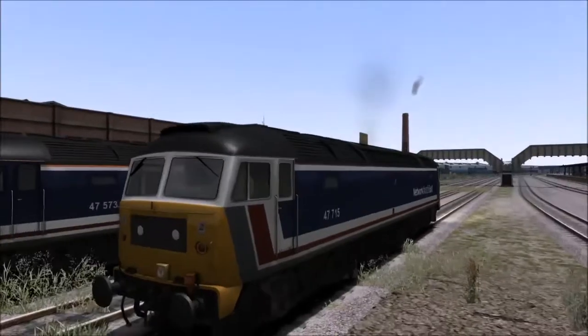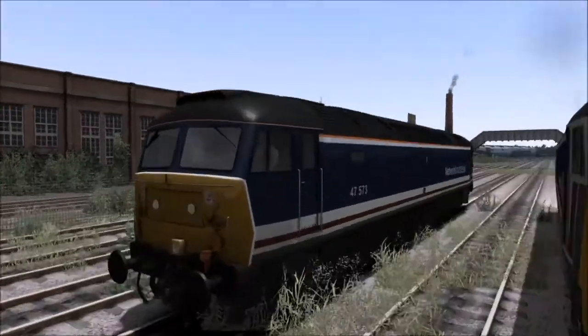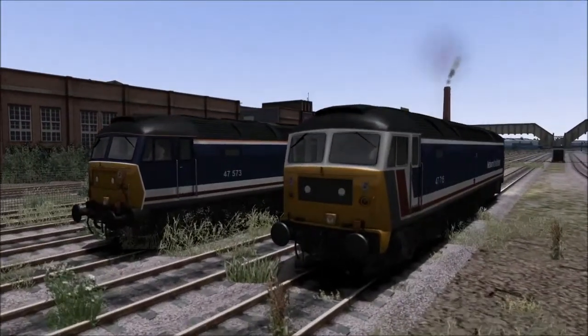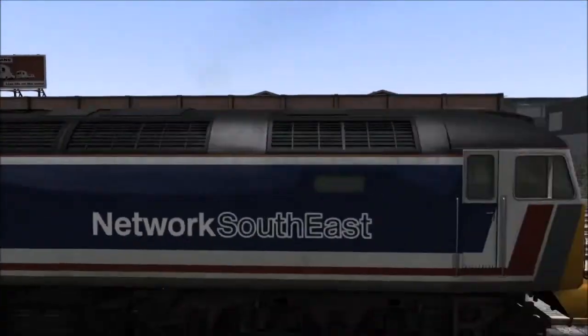It comes with two different liveries. This one straight in front of us is the original Network South East. This one over here is the revised version. It is publicised as Network South East Class 47, and that's indisputable. But that said, what a beautiful looking model.